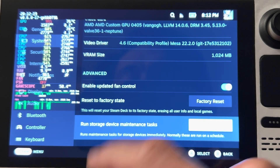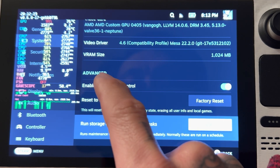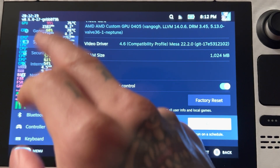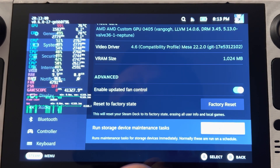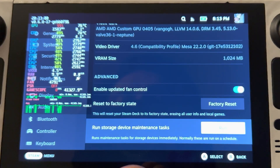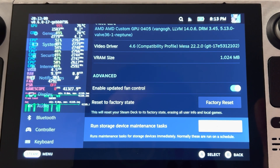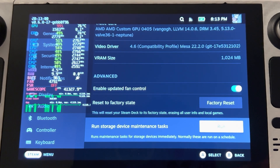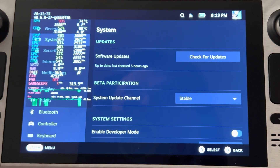With our previous fan controller version I noticed a couple of issues where the system would randomly ramp up to around 7000 RPMs even though the APU and GPU were as low as 60 degrees. That led me to believe it could possibly be an issue with the MOSFET or VRM, but after this update it clearly isn't, because it has not randomly ramped up at all — even after about a two-hour stress test on this game. So I think it was a fan controller issue, and now that they've updated it, it's working great. Update your Steam Deck — that fan controller is a lot better now.